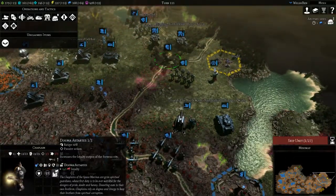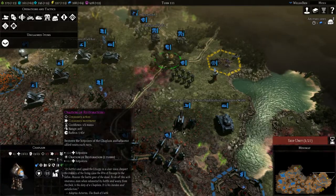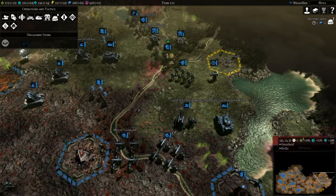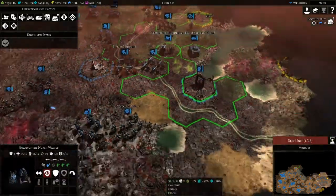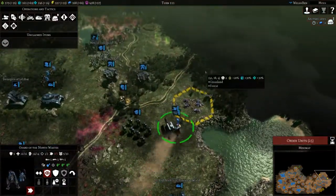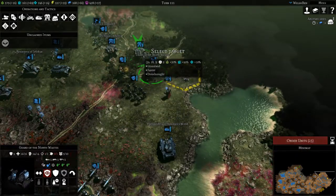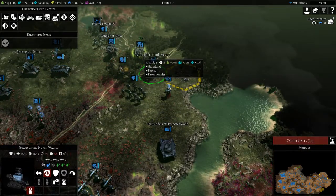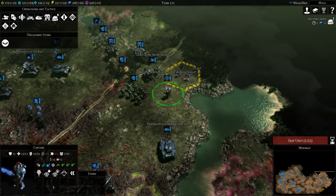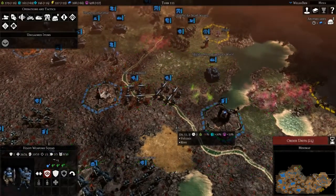The unit can level up — improved loyalty, Rites of War — okay that's our only option. You can move here and then heal up that dreadnought, let's get him back into the fight. The dreadnought can level up too — let's improve the hit points.